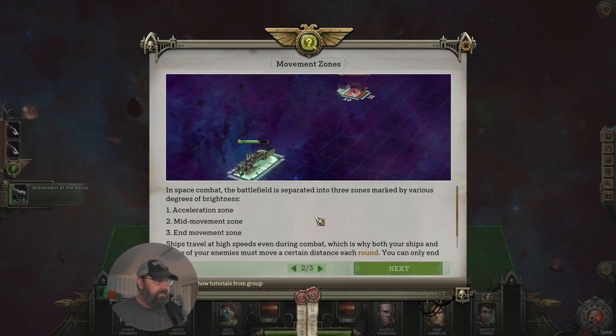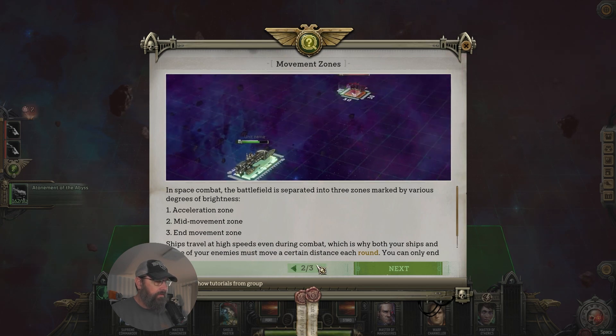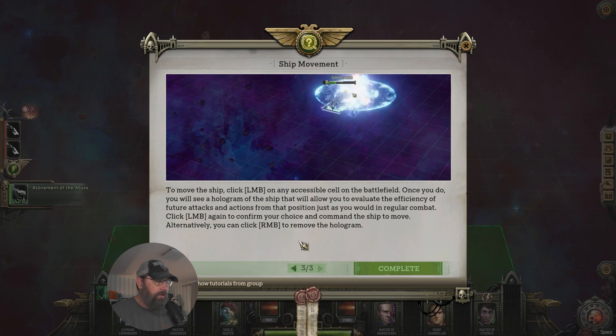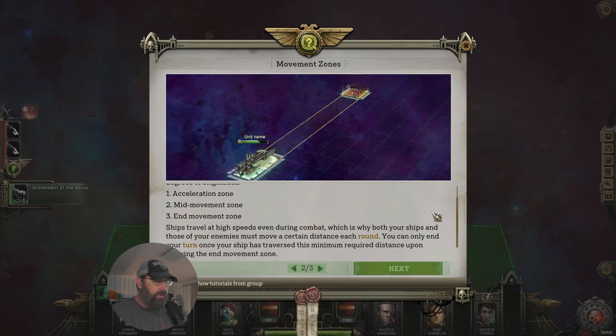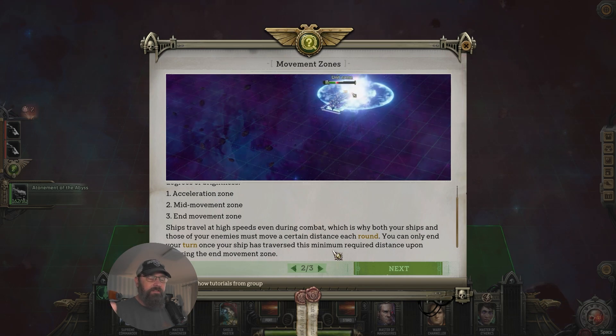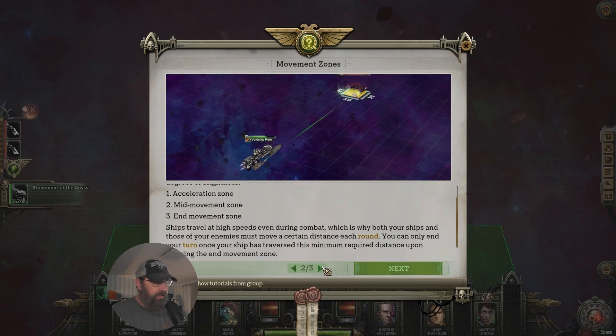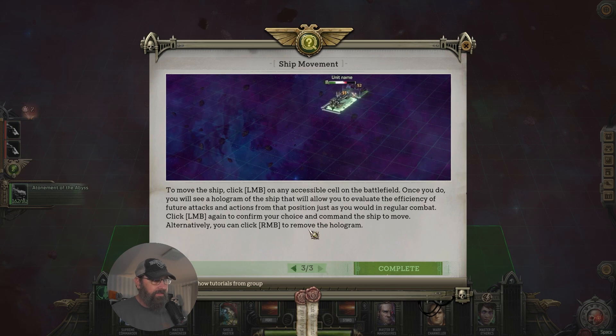Battles in space are still turn-based. Three zones: acceleration zone, mid-movement zone, end-movement zone. Ships travel at high speeds, which is why both you and your ships can move a certain distance per round. You can only end your turn once your ship has traversed. Our ship has a certain amount of momentum — we have to move at least that minimum. We can slow down or speed up a little, but we can't just stop on a dime because we're in space.